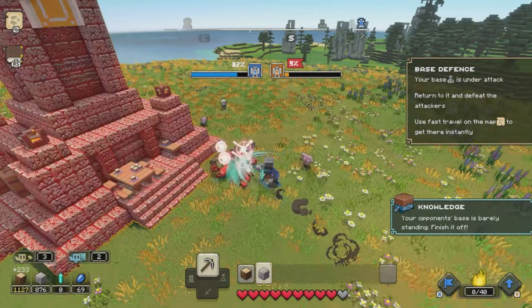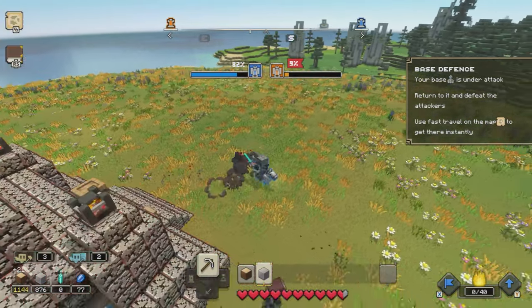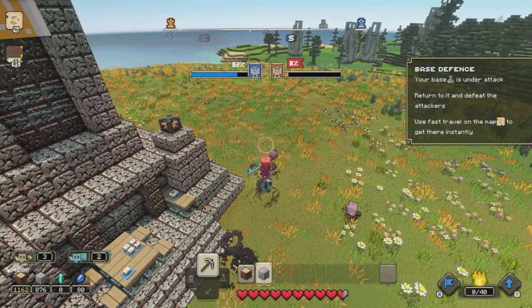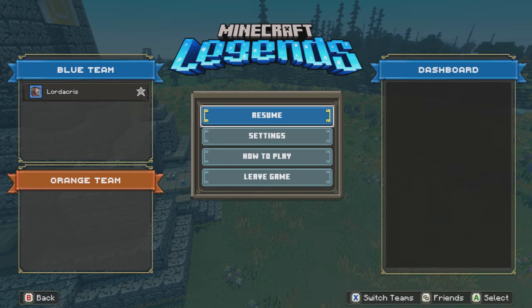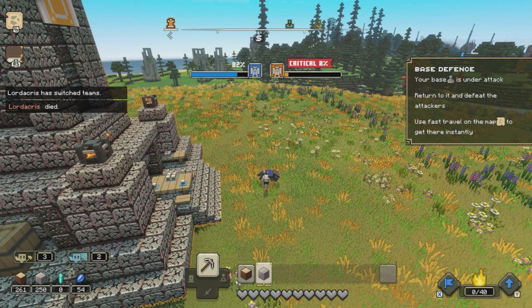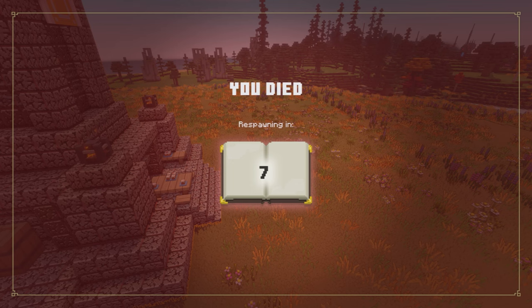There we go. I am now going to step in again and kill the remaining pigmen. Once they are all dead, what we are going to do is press start and switch team. This is obviously going to switch us over to the orange side, so this HQ that we have just defended actually becomes ours.